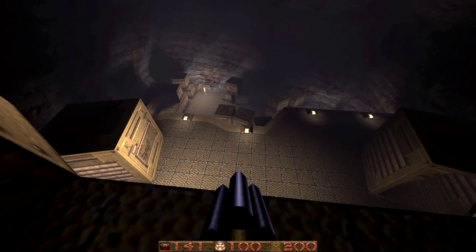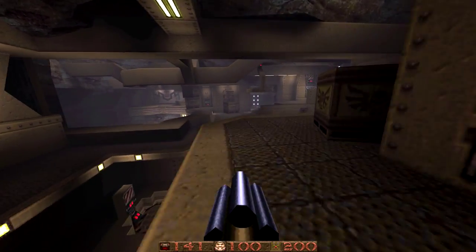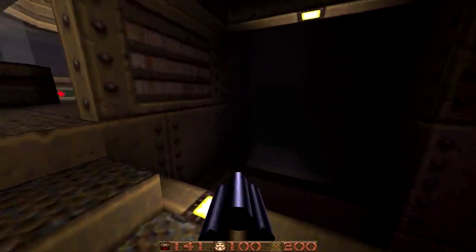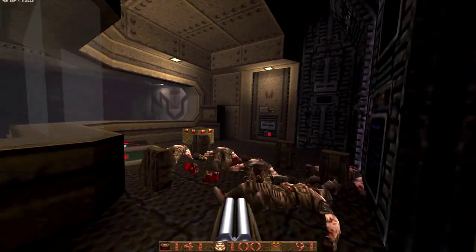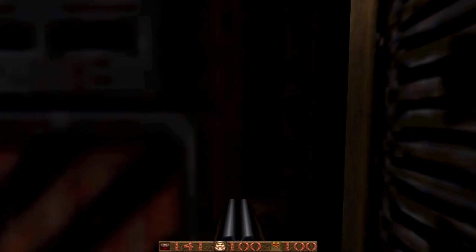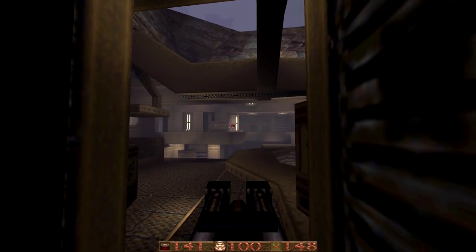You can see the super nail gun from down there — it's sort of a case of 'I wonder how you get that.' I like the fact that enemies weren't there when you looked through the glass, and then when you go in there it's just loads of enemies. It's very gamey but you don't expect it, it's just fun, and it works.